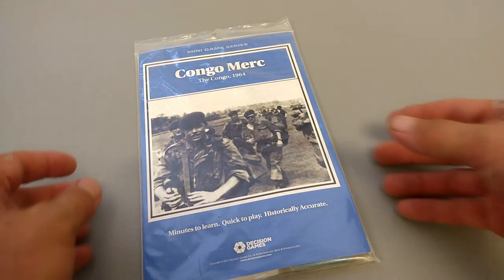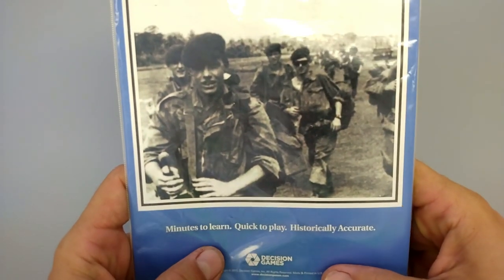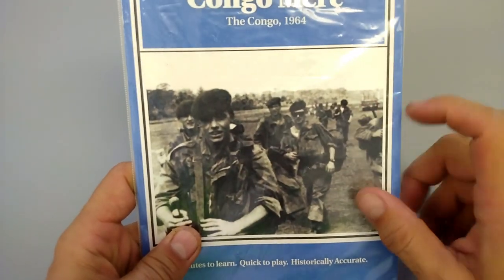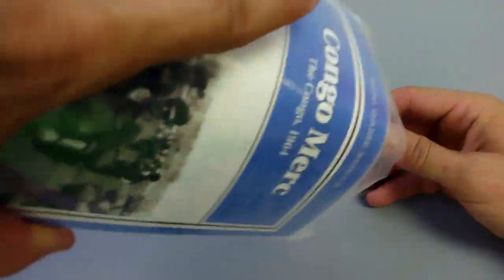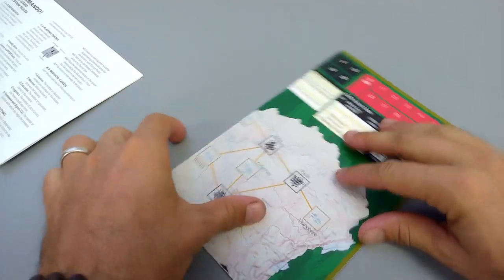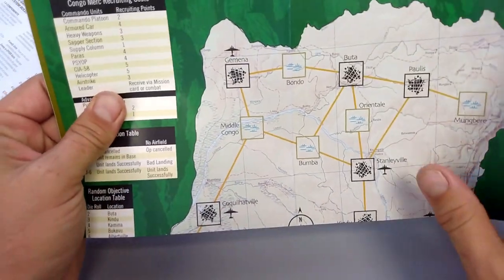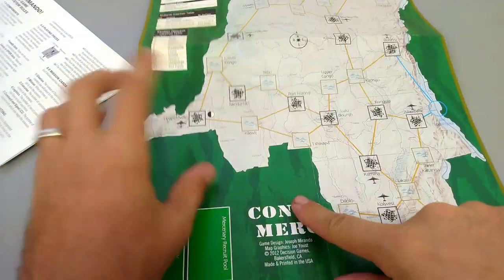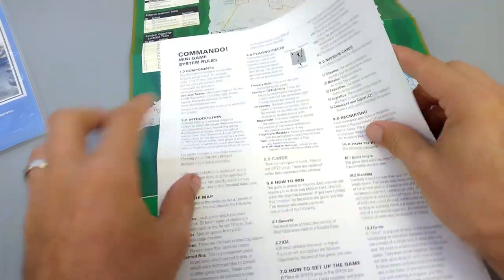Congo Merc, the Congo 1964 — it's another one of Decision Games' 'minutes to learn, quick to play, historically accurate' titles. It's part of their minigame series, specifically their commando minigame series. It uses mechanics very similar to what we've seen before. It's not a hex encounter game — it's one of these point-to-point games. It takes place in the Congo.